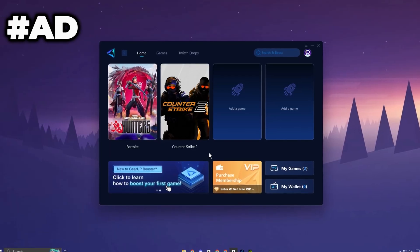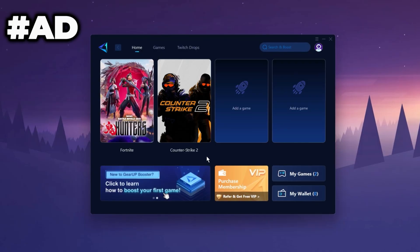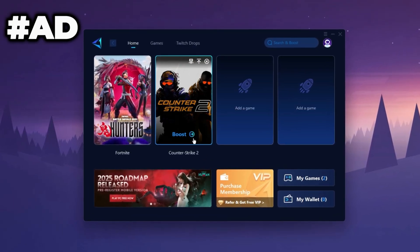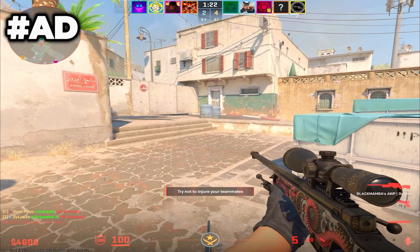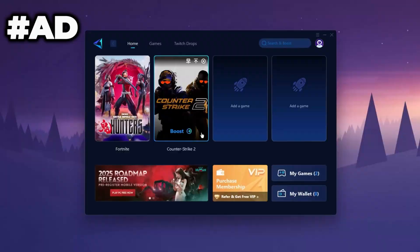The Gear Up Booster application is a powerful tool designed to help you achieve zero ping and maximum FPS. Download the application for free using the provided link in the description. Select the CS2 game and click the Boost button. This will initiate the network optimization process, selecting the best routing settings for you automatically. Download it now.